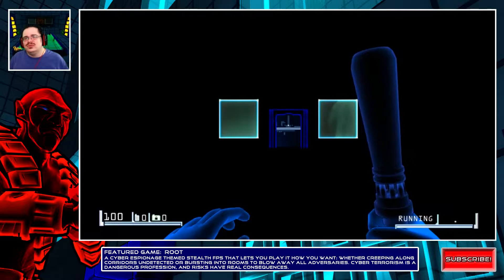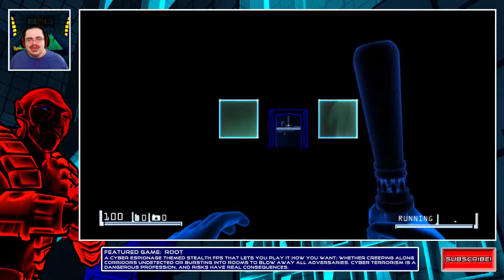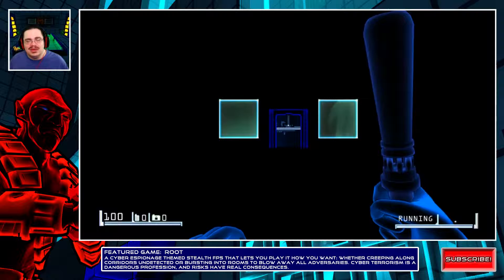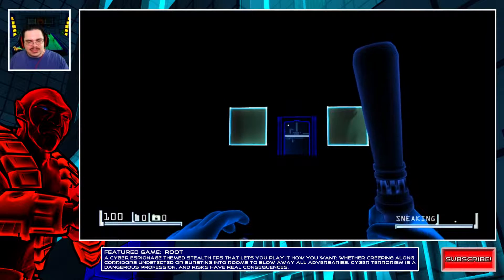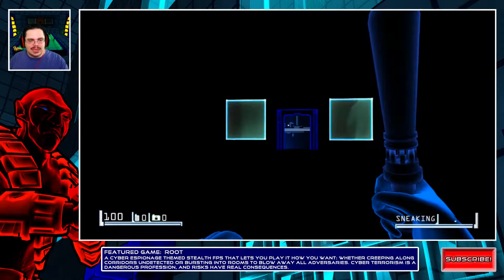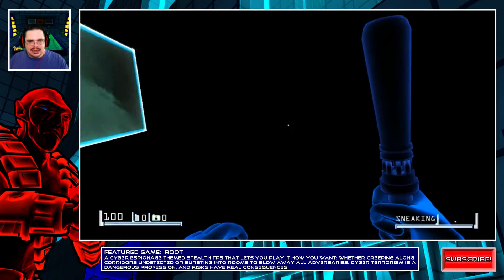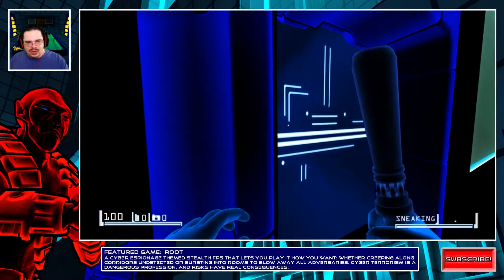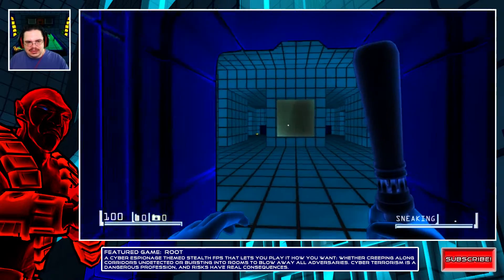I can spare you the tedious amounts of text that start off this game, and hopefully there's not going to be a lot more of that in the game. Let's go ahead and check it out — in the tutorial the mechanics seemed pretty solid. Let's switch to sneaking mode by hitting Tab, because I don't know what's through this door. I'm going to walk up and lean in just to see what's ahead.